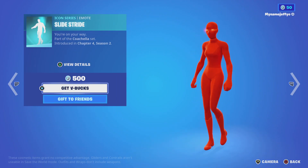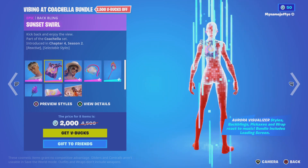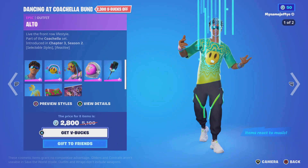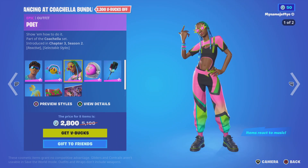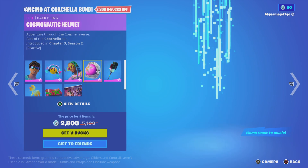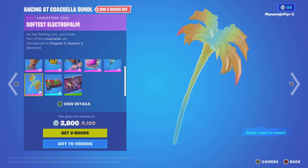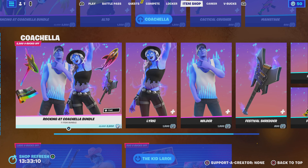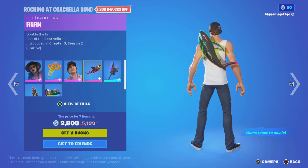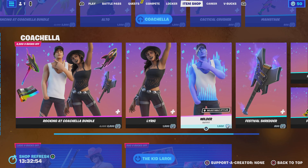Then we've got Slide Shine, and then we've got the Vibing at Coachella Bundle — I don't know why it has the emotes in it, but you can buy them separate. We've got Alto, Sonic Vibes, Badly Poet, Cosmonotic Helmet, Cactical Crusher, into the Coach, Bush Main Stage, and Softest Electro Palmer. Then we've got the Rocking Out Coachella Bundle — Lyric, Swagguaro, Wilder Fin, best of all Shred Up. I love this one. Spin Fin Flare, Neon Biter — you can buy them separate for cheap.